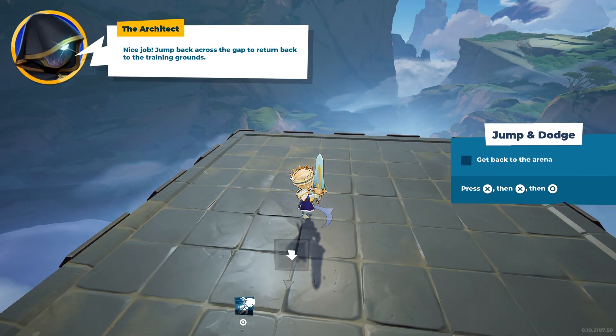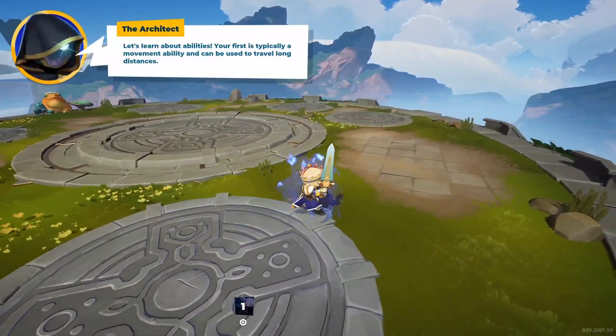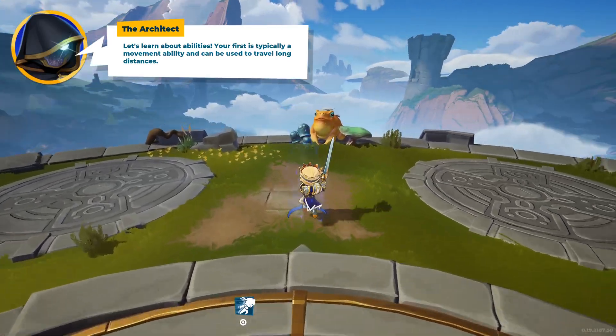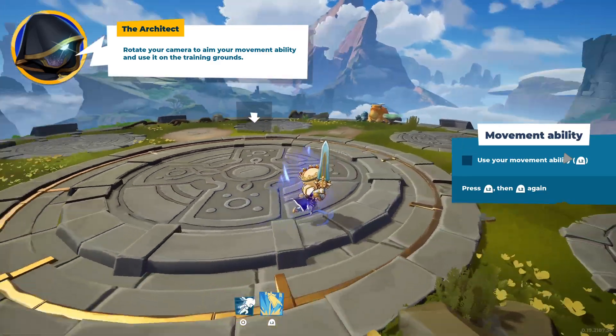Nice job. Jump back across the gap to return to the training grounds. Let's learn about abilities. Your first ability is typically a movement ability and can be used to travel long distances. Rotate your camera to aim your movement ability and use it on the training grounds.